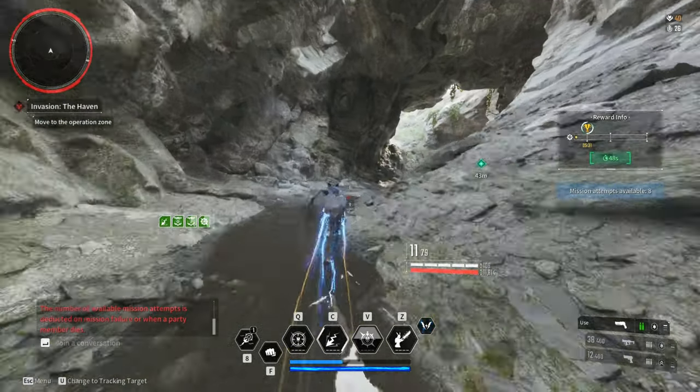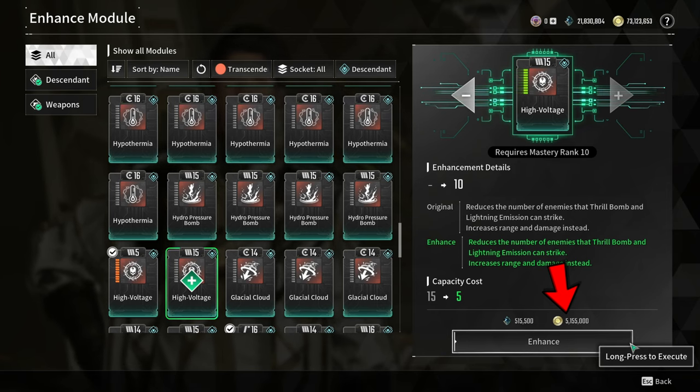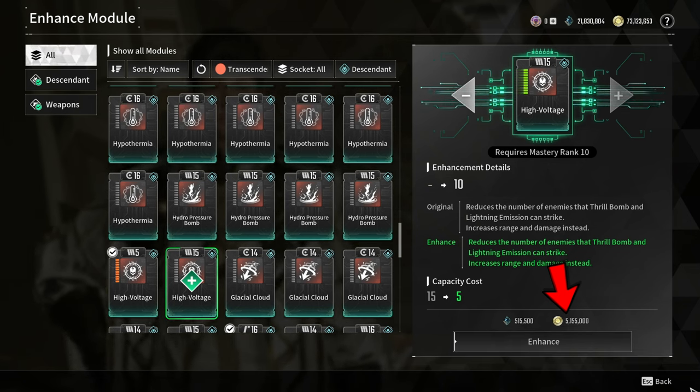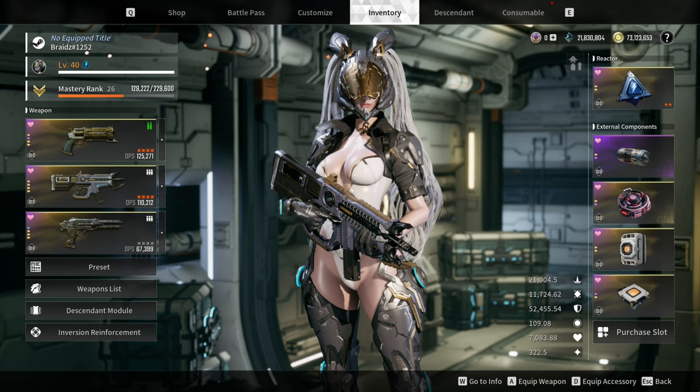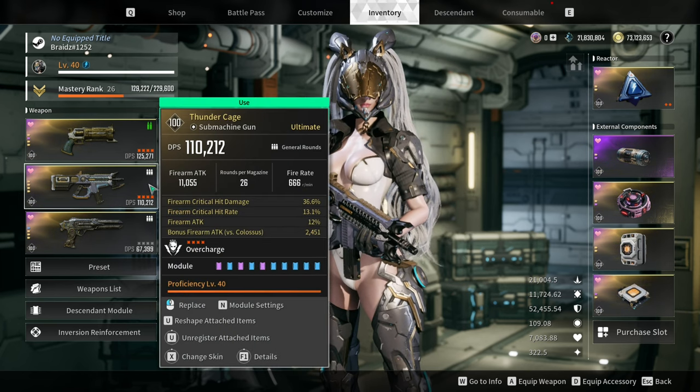For the skill module, depending on whether you can afford to upgrade a transcendent module, go for High Voltage. This module will increase the range and damage of Lightning Emission. For the weapons, I'm using Nazestra's Devotion, Thunder Cage, and the Last Dagger. There is an in-depth guide for these weapons and links are in the description down below.